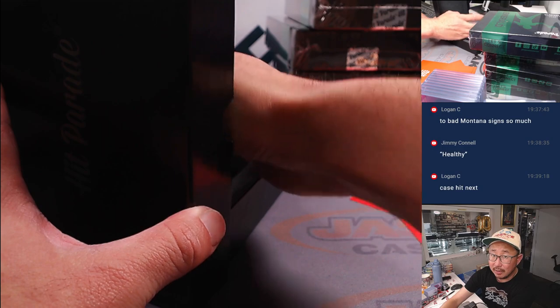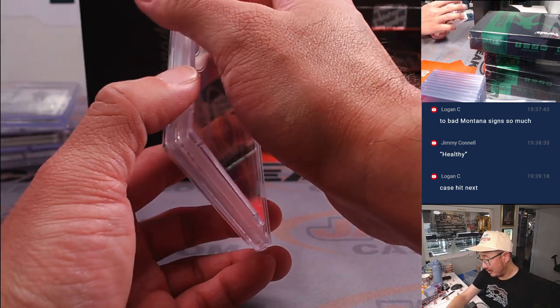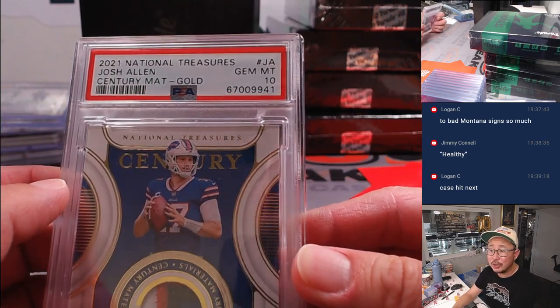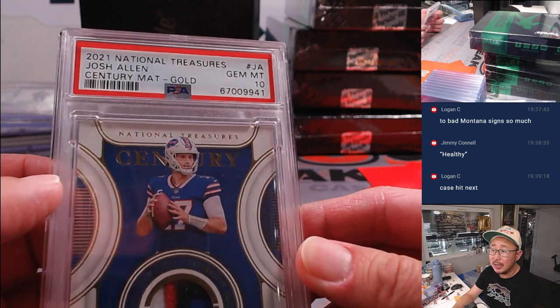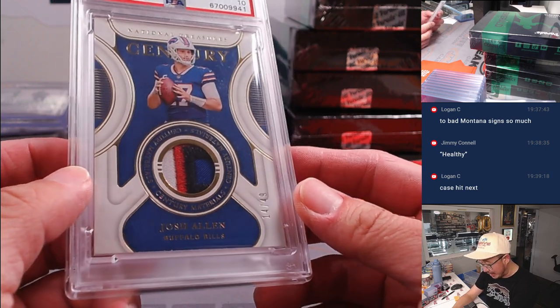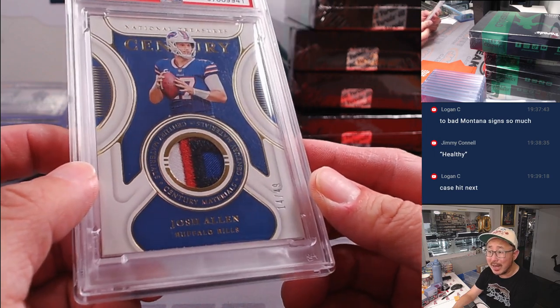Another graded card, this is a PSA Slab. Buffalo! 2021 National Treasure, Century Materials Gold, PSA 10 — Josh Allen, 14 out of 49. Nice color there, four color patch.